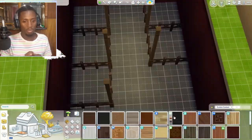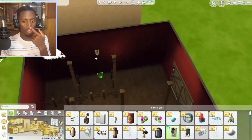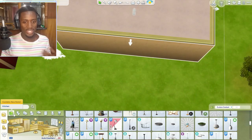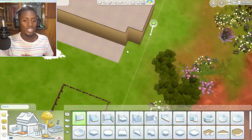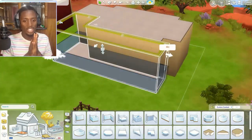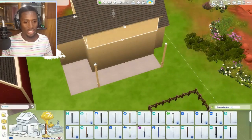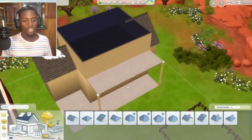I ended up going for the typical red barn look, and thankfully we have barn doors that are more fitting for this build. For the lights — most Sims 4 lights aren't that bright, so what I tend to do is put in lights that fit the aesthetic and then hide my favorite brighter lights behind them, so we get both the bright effect and the aesthetic look. I also built in separate stalls for the horses to stay in.